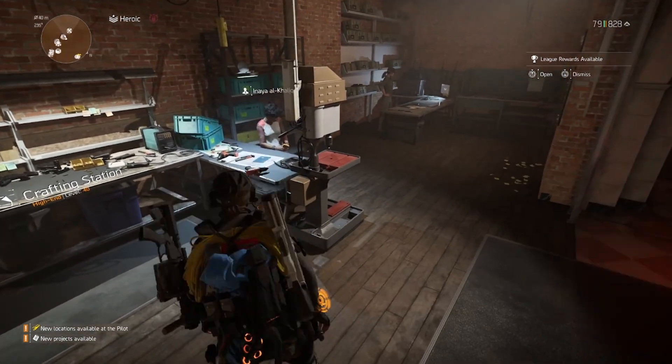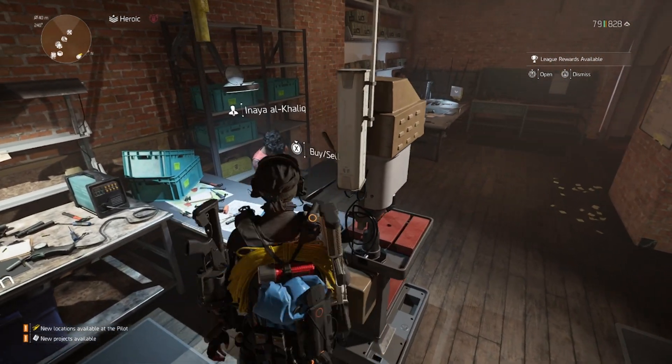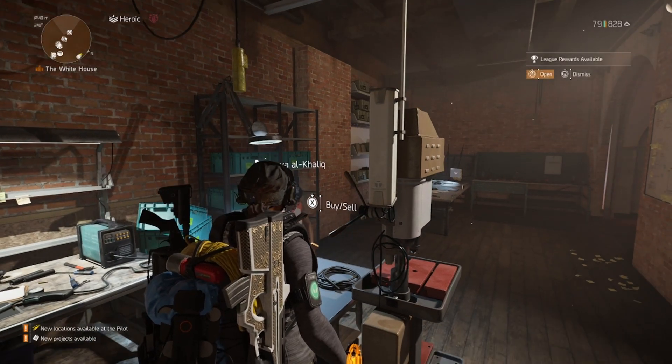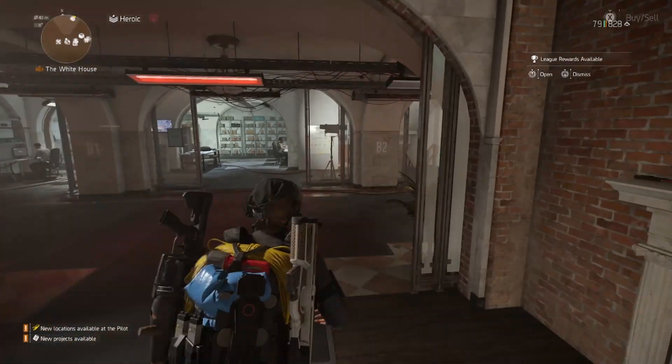Don't forget to check Anna — sometimes she'll have blueprints for you. As you can see she hasn't got any for me, but new players should definitely check her because she'll have blueprints for sale.